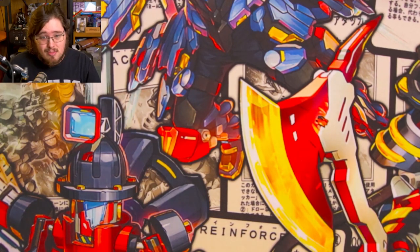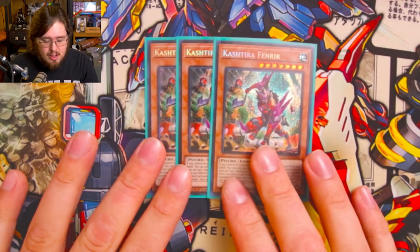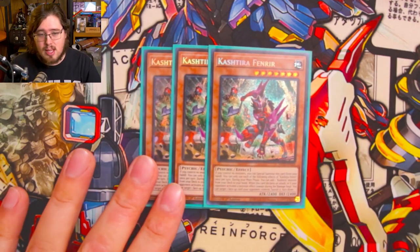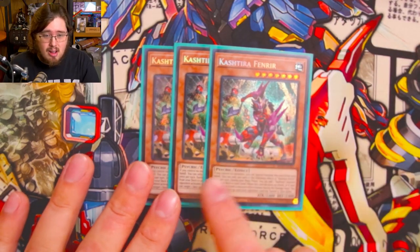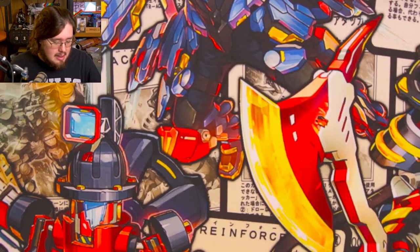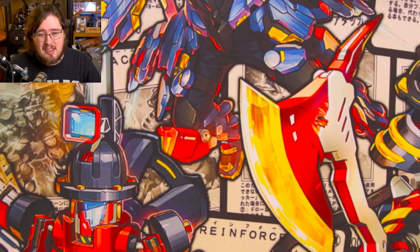Lastly for the deck, the only real non-engine we play is three copies of Kastir Fenrir — it's an extender we can get onto the field immediately, it gets another copy of itself as a discard for Ohimei, and it's just a really good card. Even if that's only being link material, that's completely fine. That's it for the main deck, rounding off at 44 cards. I had it down to 40, then added the Scrap Storm package because it felt too good not to run. You can cut the three Scrap Storm and one Scrap Searcher to go back to 40.